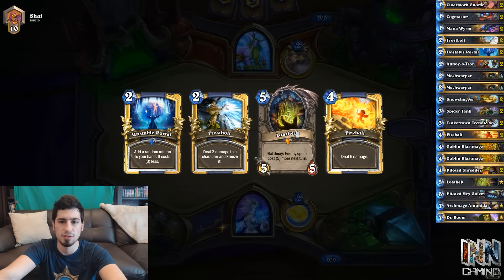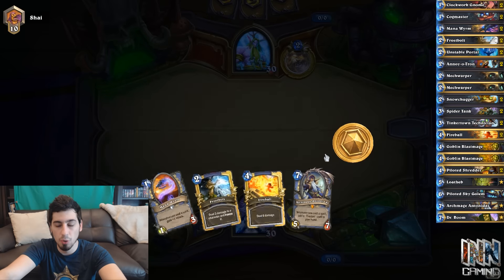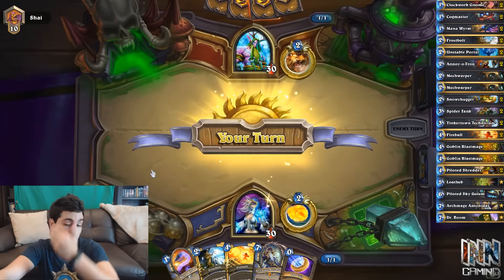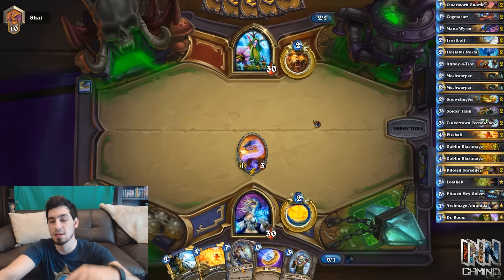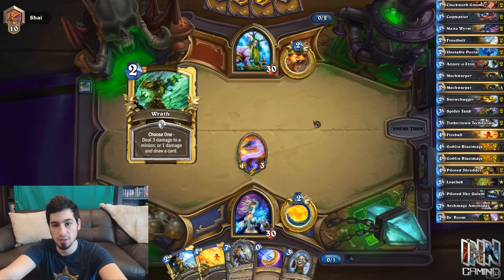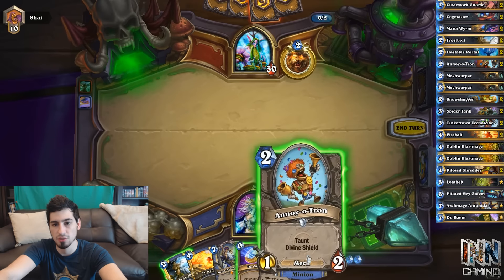We're playing Mech Mage. The deck list is always on the right-hand side. We'll be keeping Frostbolt against the Druid — as mentioned in our last video, Darnassus Aspirant is almost always their turn 1 or 2 play unless they're running Wild Growth instead. So obviously, Mana Wyrm, and if he plays Darnassus Aspirant we can Frostbolt it. Hopefully he plays a 2-drop so we can take advantage. We could coin into the Technician, but that'd be silly — it wouldn't become a 4-4 and we wouldn't get the spare part. We're looking for spare parts with Archmage in hand. There's a turn 2 play.